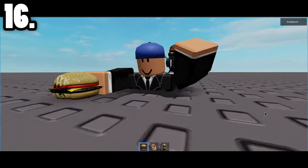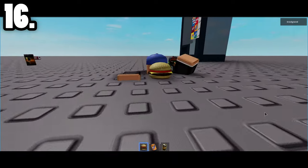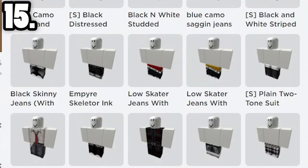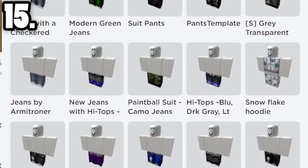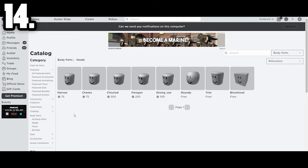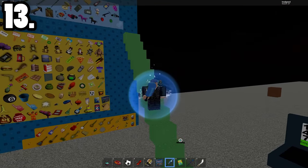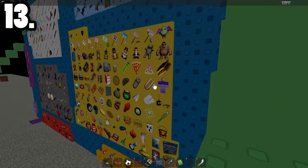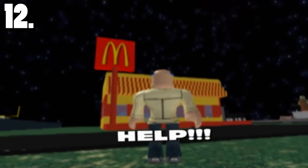We can't forget the dynamic duo of Bloxy Cola and the Cheeseburger — two iconic items that will always be remembered in Roblox. Back then everyone had those pants with the chain, sagging pants, pants with nice kicks — all kinds of cool pants. We also can't forget the notorious heads that were free but that nobody used. As the Roblox catalog evolved there were sacred items that everyone used, and 2012 was the golden era for Roblox skits and videos.